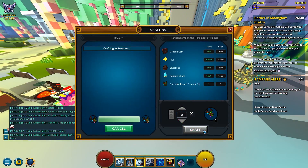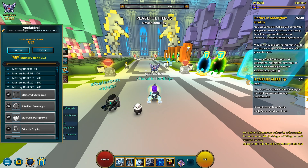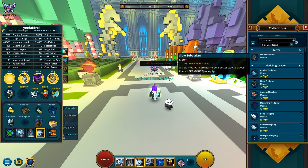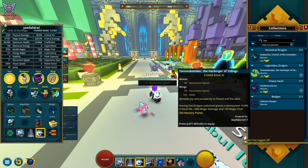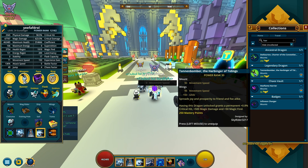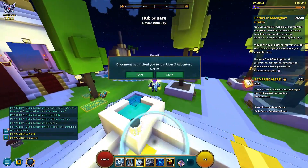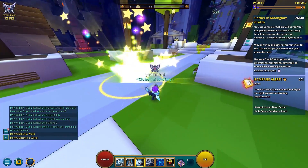Let's finally craft that dragon. Would you look at that — 302 mastery! I think I'm close to 303... no, quite the opposite actually. But finally — I just got the Tannenbomber, the Harbinger of Tidings! Let's see what stats it gives: plus 0.8% critical hit, plus 500 magic damage, and plus 50 magic find. I'm here in the hub to showcase its fireballs — really nice particle effects on them.